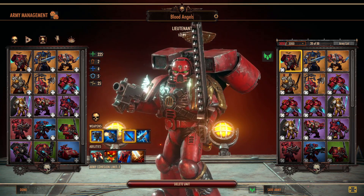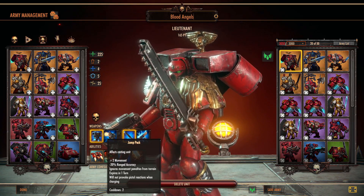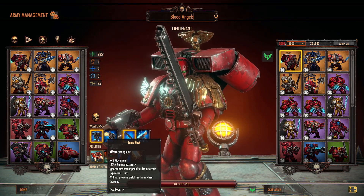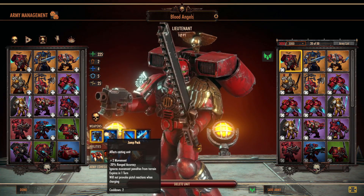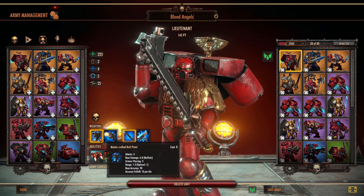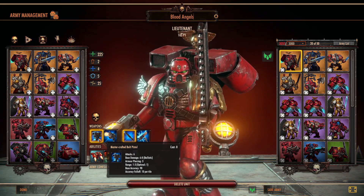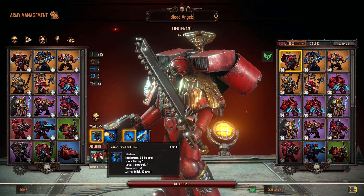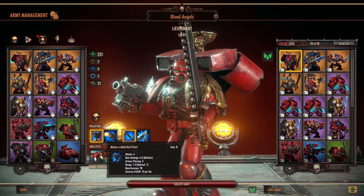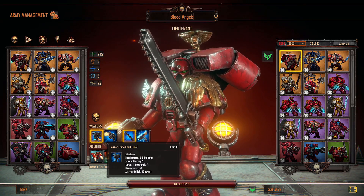The Lieutenant is jump pack infantry, so he has great movement. He can use the Jump Pack Assault, and the nice thing about that is it doesn't trigger pistol overwatches. So if you're jumping against other assault infantry or other units that have bolt pistols with automatic overwatches, it's good to use the assault infantry for that.